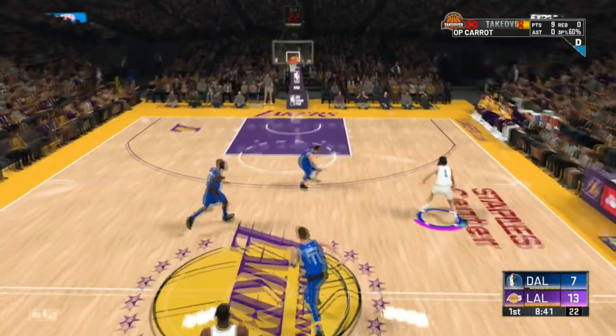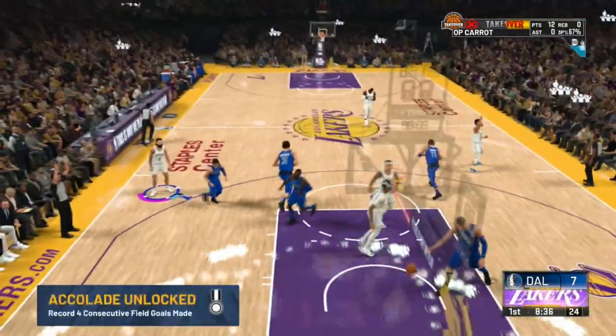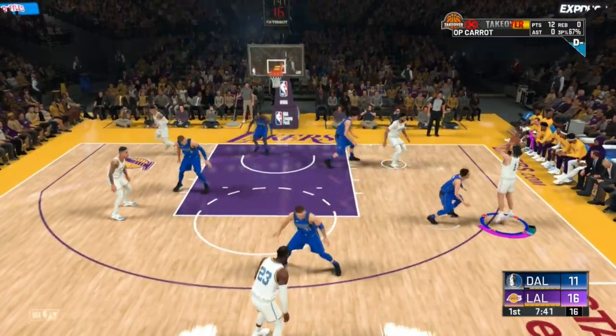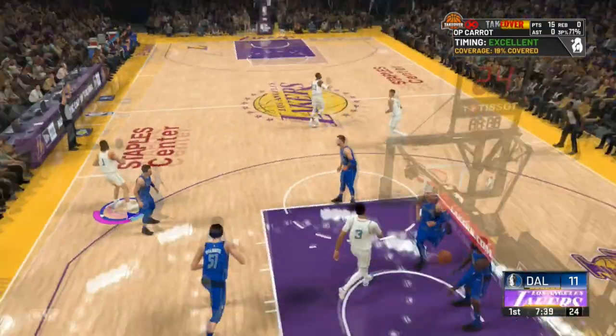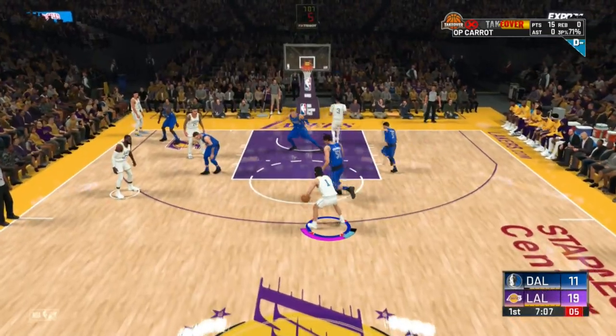You will get double teamed once you get to like 50 points. All you gotta do is get two fouls — they'll put you on the bench, then put you back in, especially if you're a starter. You get back right in and they won't double team you anymore until you score like another 20 to 30 points.